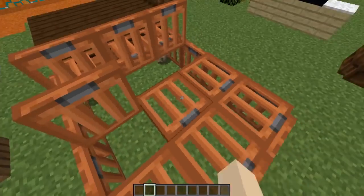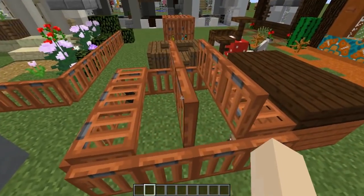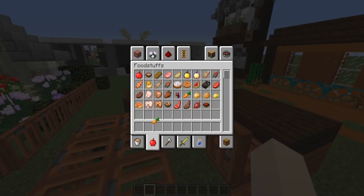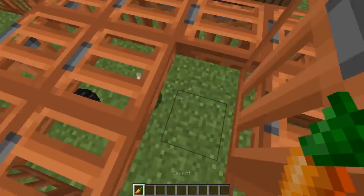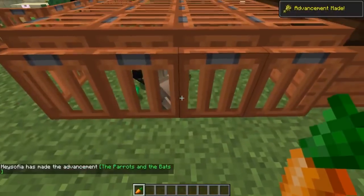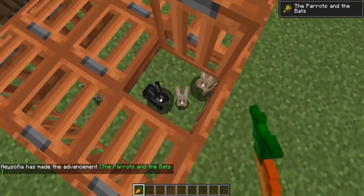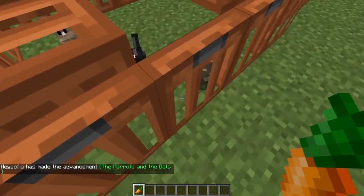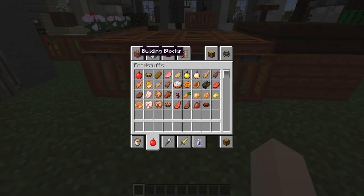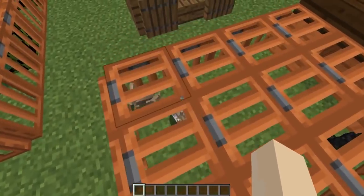Next up, using acacia trapdoors I've made a little rabbit hutch. I styled it off what I had growing up — I had guinea pigs and this is what their cages looked like. The good thing is you can still see inside, go in, breed your rabbits, and they have their own little house area which they can go into as well.